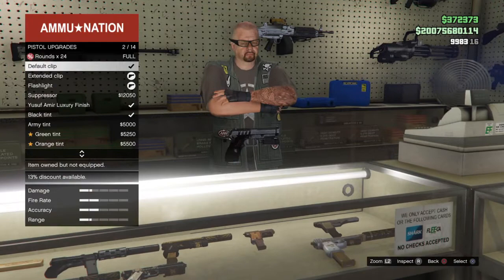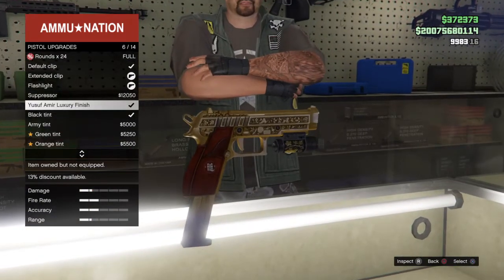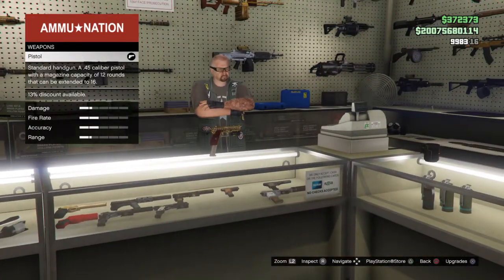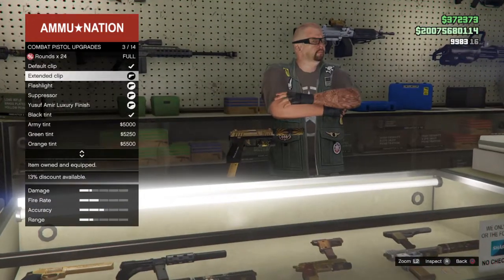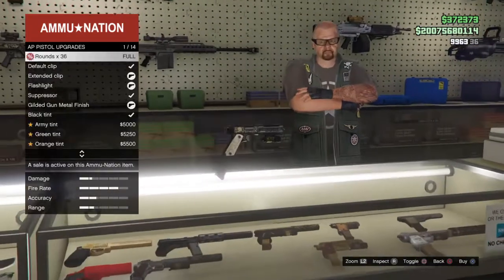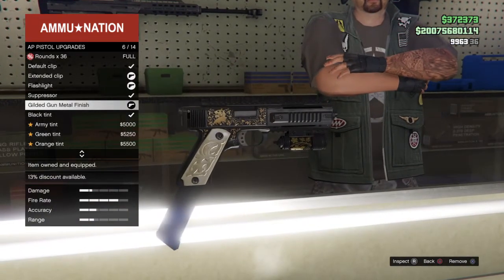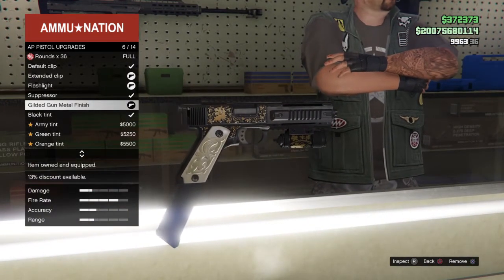For the regular pistol I put an extended clip and a flashlight — I don't know why this isn't on there. For this I have all of them and the Yusuf Amir luxury finish. Right here we have the AP pistol — I put the extended clip and the flashlight on this one and I put the gilded gunmetal finish.